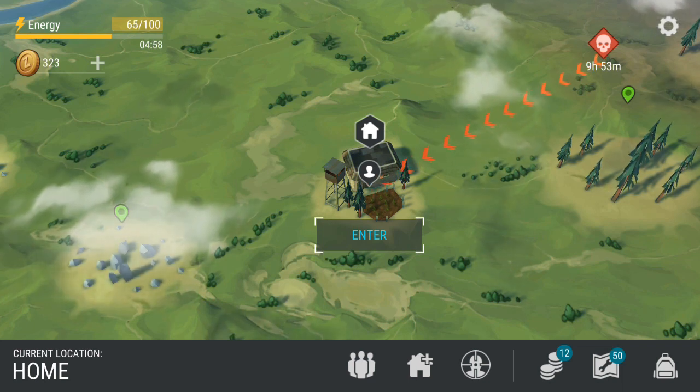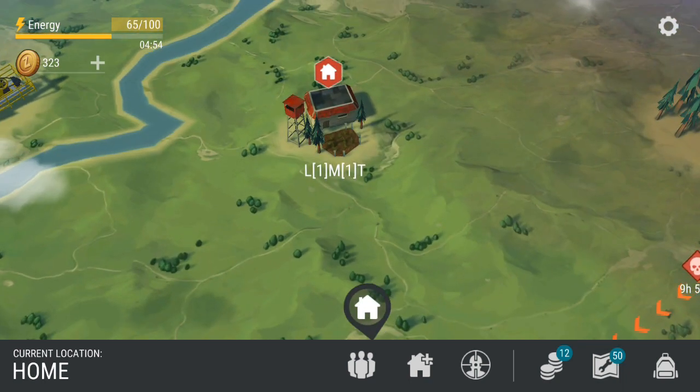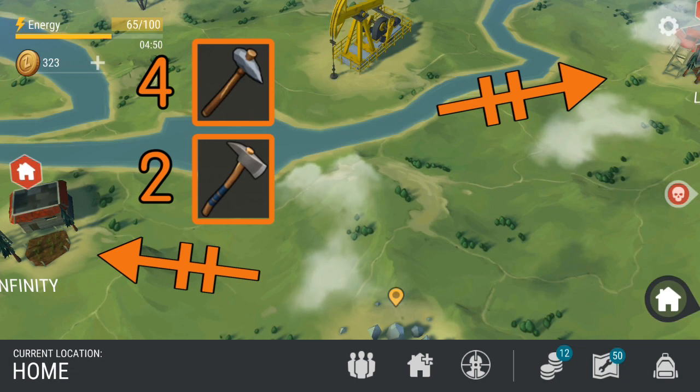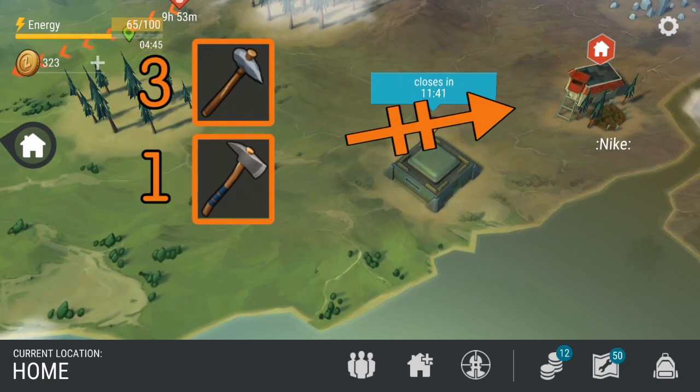Make sure to go completely naked so that you only have to take two trips. All you should bring is a backpack, four normal hatchets, and two iron hatchets for your two neighbors on the left and middle, and three normal hatchets and one iron hatchet for your neighbor near Bunker Alpha.